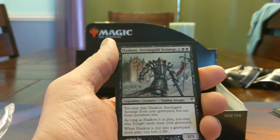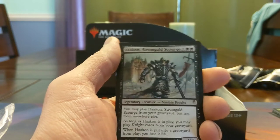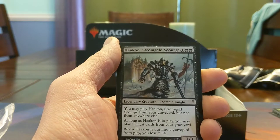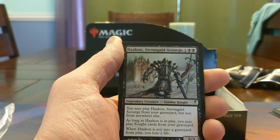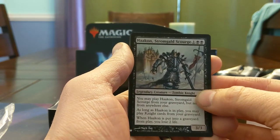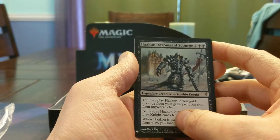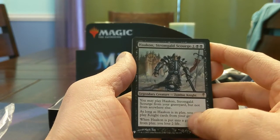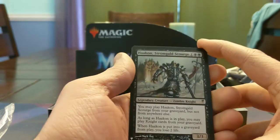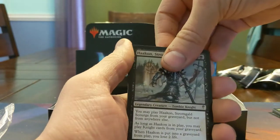Hey, Haakon! I feel like this card's quite valuable — it's really weird, you can only cast it from your graveyard. This comes up as $13 on average. You can do some cool Black Knight tribal stuff in Commander. It's a 3-mana 3/3 — as long as it's in play, you may play knight cards from your graveyard. If you can get this thing into your graveyard, all your knight cards being playable from your graveyard is actually pretty disgusting. Really cool card, I'm a big fan.